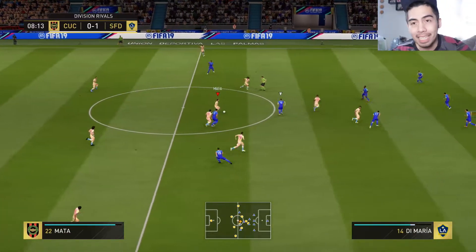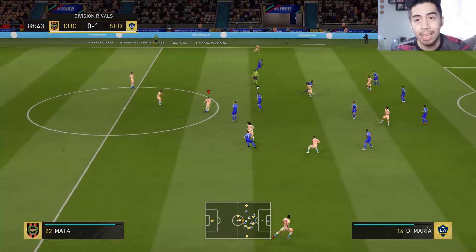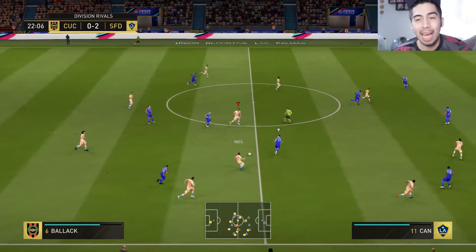Alright, so Futman has got this guy down — it's costing about 125k to complete, untradeable. Is he worth that money? I would say no, I can't really co-sign that, and I'll explain why.